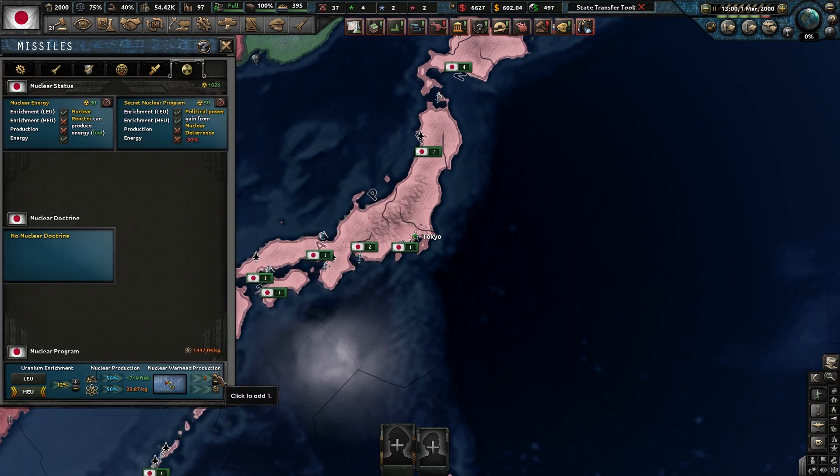We have up to 1,300 kilograms, so we can build around four warheads. This number right here is how many warheads you're going to build. After you've selected how many warheads you want to build, click this little button right here — and that's how you start building the warheads.